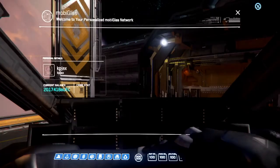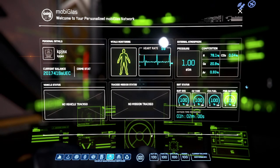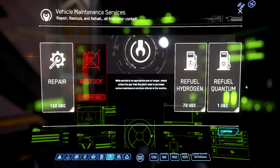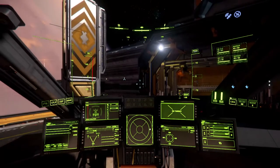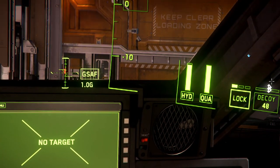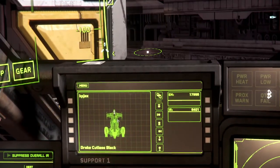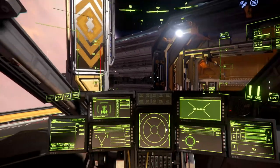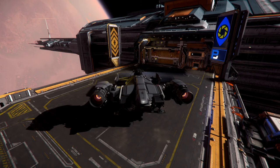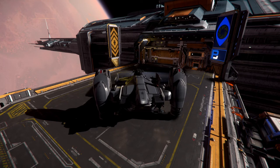Once you have landed, go to your mobiglass by pressing F1. Choose the maintenance option and you're going to want to repair your vehicle, refuel, and restock if needed. You'll notice when you refuel, the fueling indicators go up, and if you need to repair, your ship will blink and you will be repaired. Next, shut your engines off — in your ship, I is for your engines. Hit Y to get out of your seat.